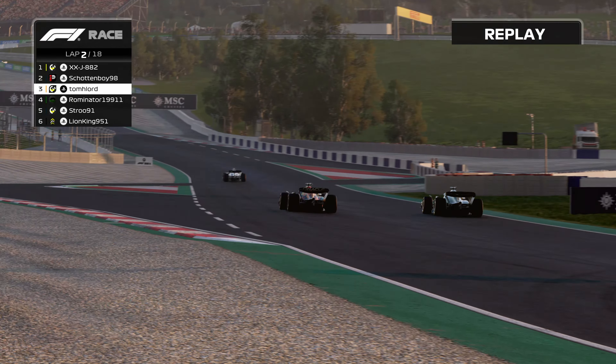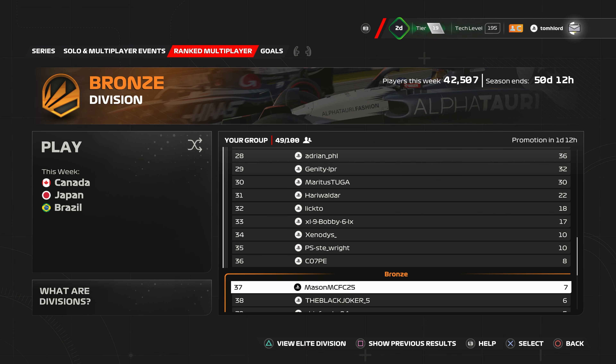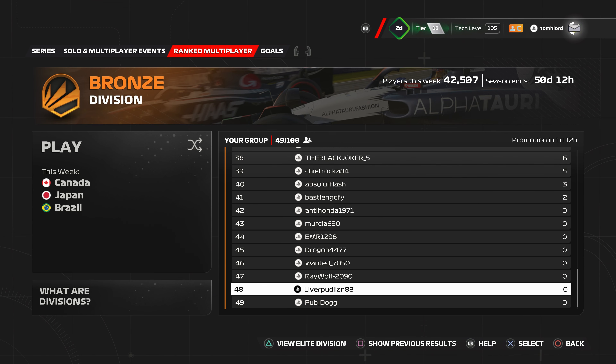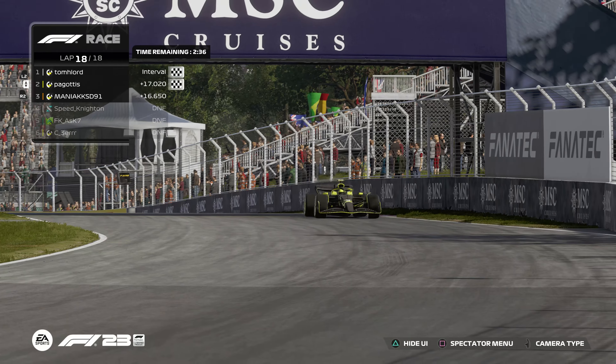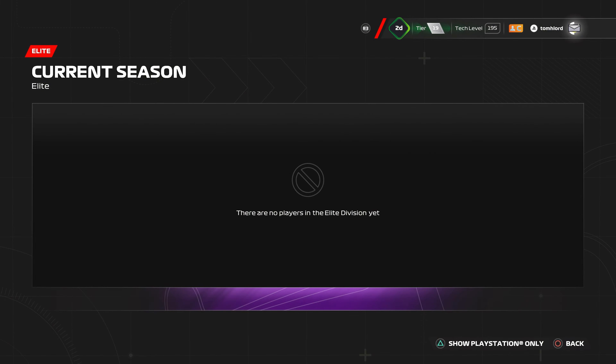However, if you've had a few poor results, you could also slip down a division. For example, we were in Silver 1, but our lack of points meant we were set to be relegated to bronze. If that happens, you must enter further races, snag some competitive scores, and scramble back up before the week's end to keep your position. The aim is to be ranked elite — the best players in the world after the first season, with 34 days remaining at the time of recording.